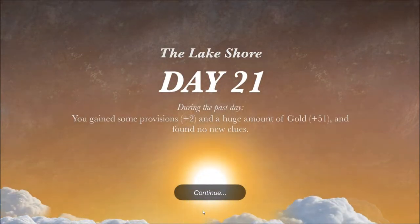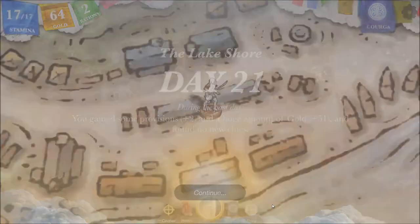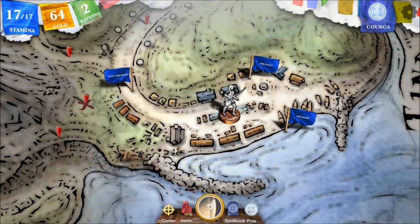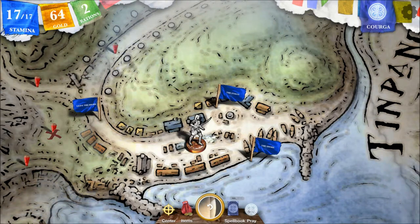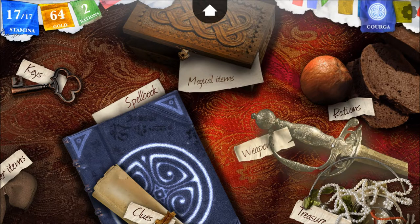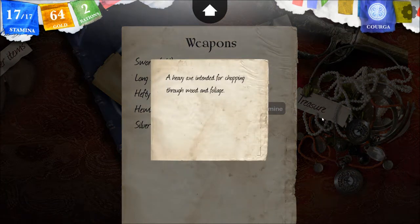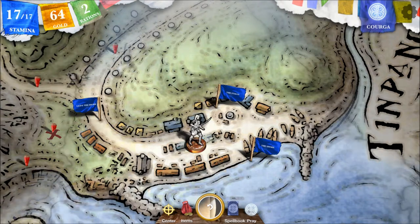The lake shore, Day 21. During the past day you gained provisions plus two, a huge amount of gold plus 51, and found no new clues — although we did figure out some counterspells. The sun rises, bringing chatter and excitement as stallholders and fishermen begin to gather at the shoreline. Now I'm thinking — buy some more rations, shouldn't be too expensive, we have plenty of gold. Maybe find some armor and a better sword. I have a little plus-two longsword. Let's go to the stalls.